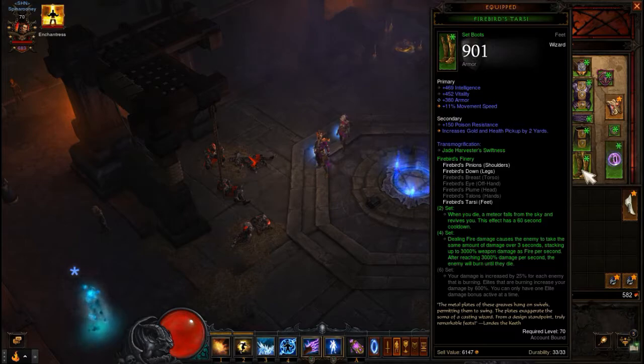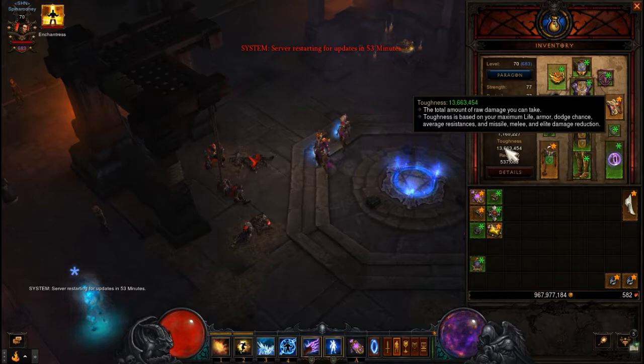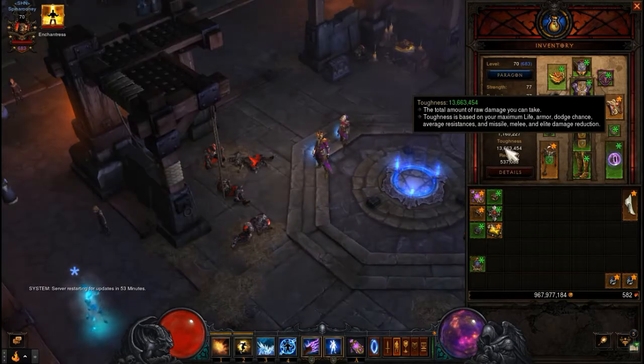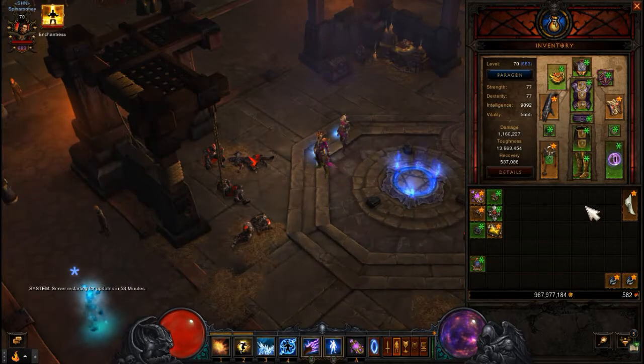On all your gear try to get increased gold and health pickup radius by two yards on as much gear as possible so it keeps picking up gold. The baseline is you're going to use Boon of the Hoard at rank 25 or higher — every time you pick up gold it drops like crazy and with Gold Wrap in the cube your toughness goes up. I've got it above five or six billion, so once you're speed running and picking up all that gold, you're not going to die. You'll need to kill a few monsters first to get some gold and build toughness before hitting an elite, but after that you just speed farm.